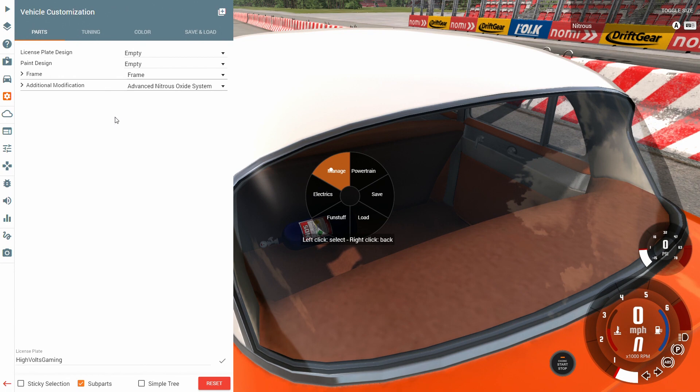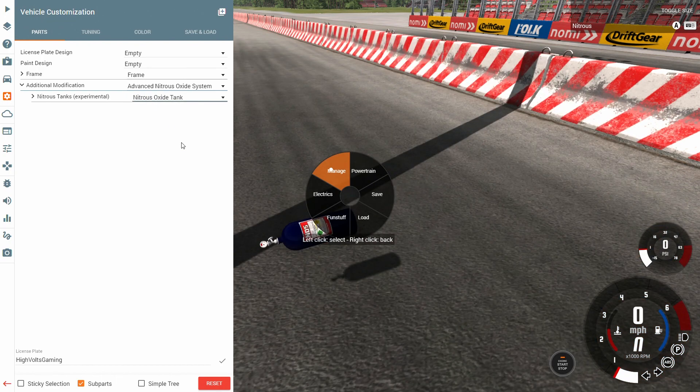When you load in this mod you basically just get a nitrous mod — it automatically adds nitrous. You can hit B on the keyboard; I've bound my Xbox One controller to the A button to hit the nitrous. You can go in under additional modifications and add the advanced nitrous oxide system. The mod said you could add two nitrous bottles but for some reason there's only one right here.